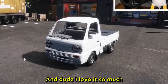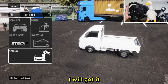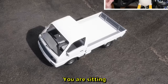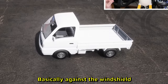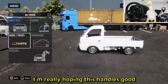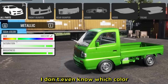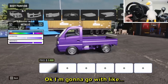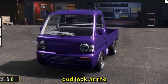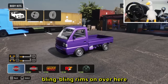The next vehicle on the list is a K-Truck and I love it so much - I want one of these in real life. I don't know what it is with these miniature trucks - you're basically sitting against the windshield. Ultimate setup going on here. I'm going with metallic swag purple - also called twitch purple. Look at the cute headlights. We need to get some bling bling rims on there.